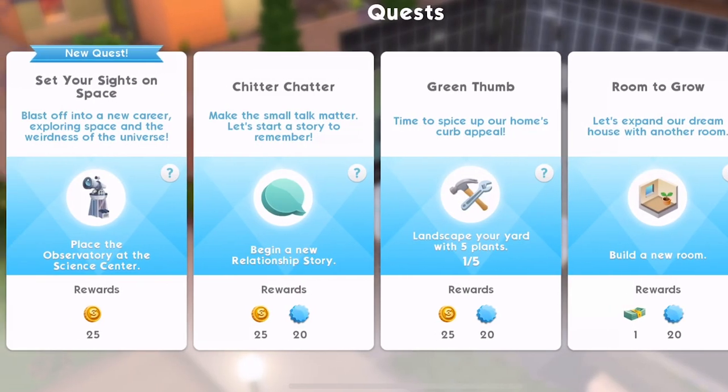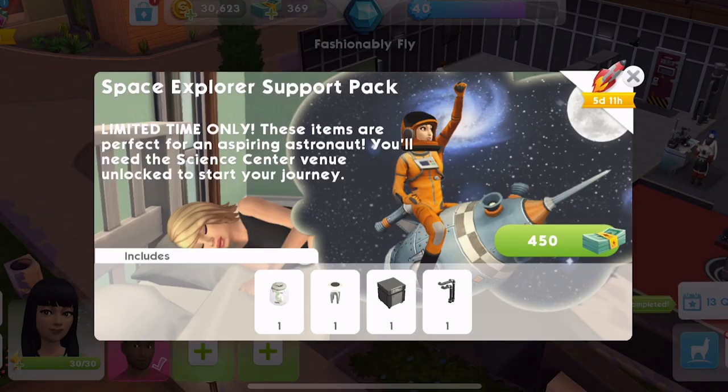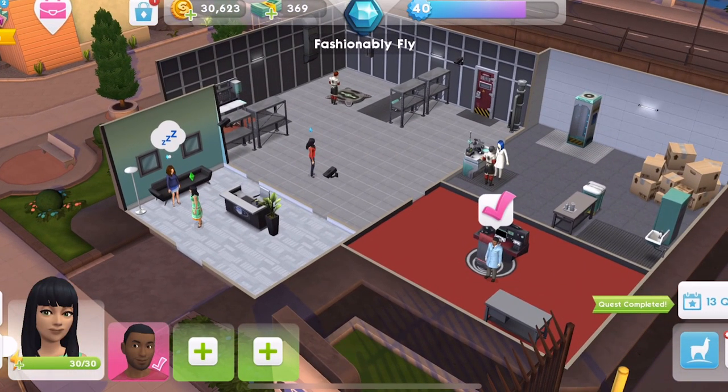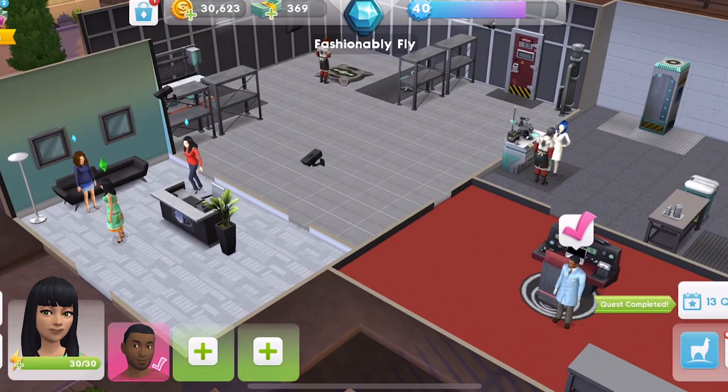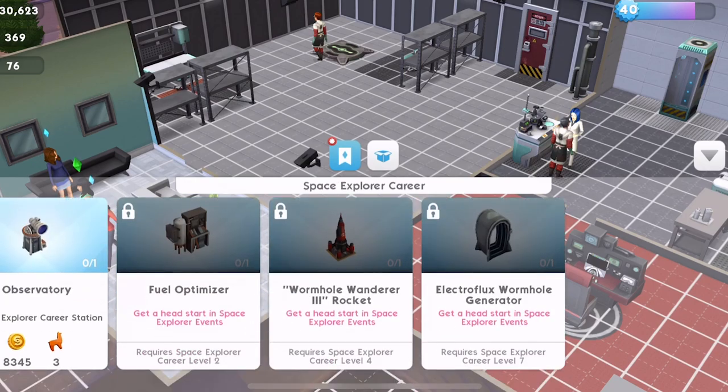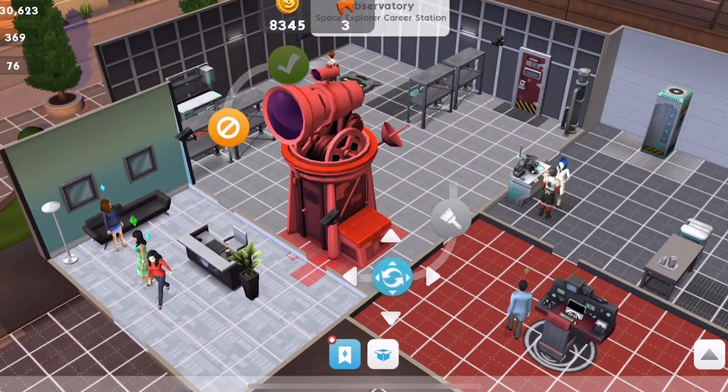You've got a quest bonus reward — you've completed all parts of this quest. We get a rocking rocket. And then we get a new quest here — set your sights on space. Blast off into a new career exploring space and the weirdness of the universe. Place the observatory at the science center. Now we've unlocked this space explorer support pack — limited time only. These items are perfect for an aspiring astronaut. You'll need the science center venue unlocked to start your journey. We can get some items there for 450 sim cash, but I have not got enough for that. That's 8,345 simoleons and three Llama Zooms. Wow, it's huge.